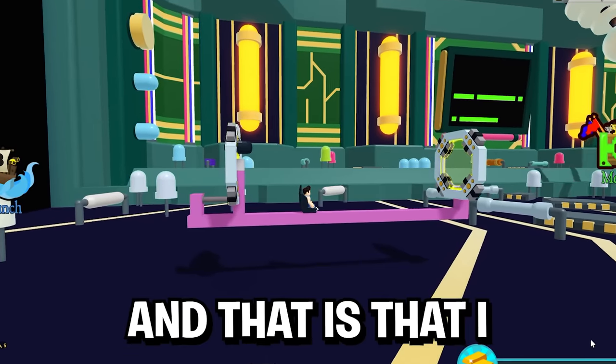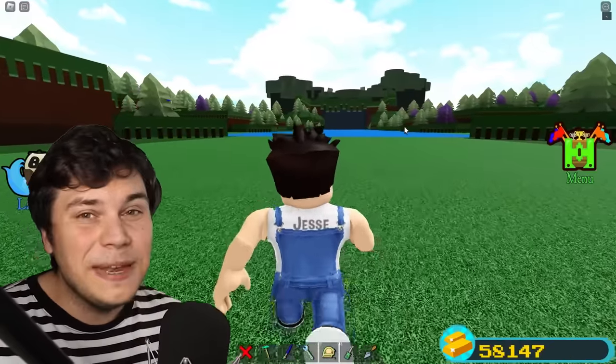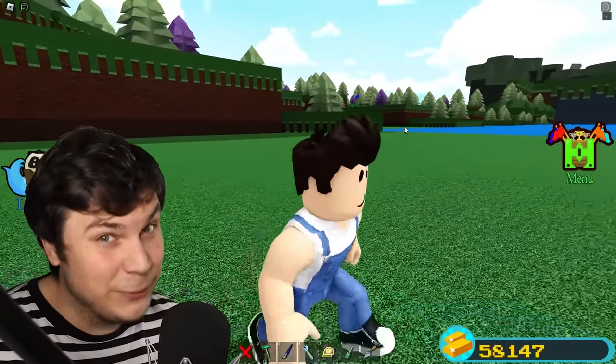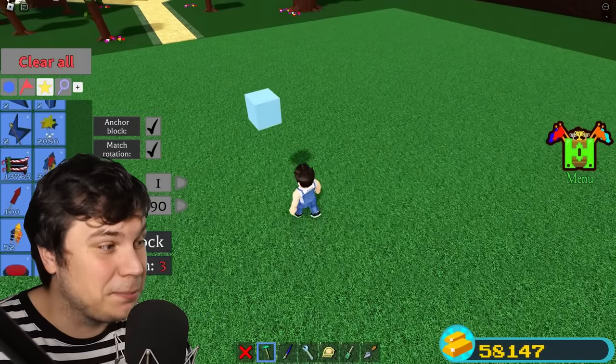I'm currently running into a problem — I don't have enough money to make the crazy projects I want to build. And that means I'm gonna have to make a bunch of money. I have a pretty cool idea for how I can do so, and it all works because of a very strange mechanic that lets you teleport anchored blocks.